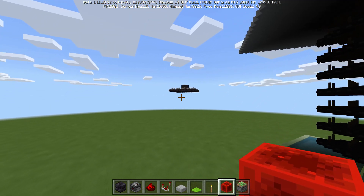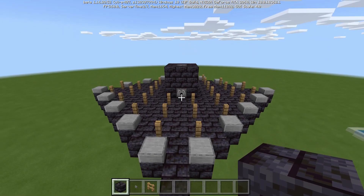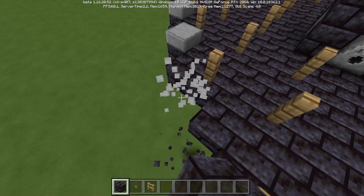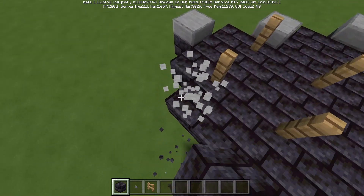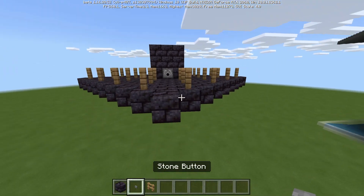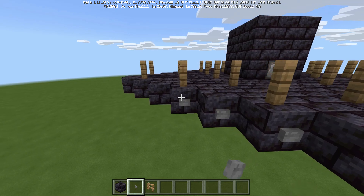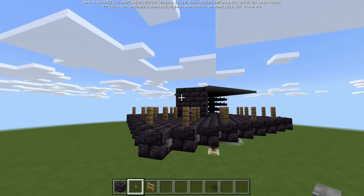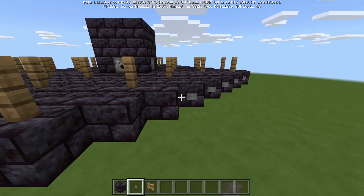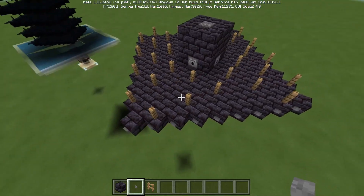Now I'll show you how to convert my previous two farms. The first one is very easy to change — all you need to do is go through, remove one outer layer of blocks and the half slabs that were there, then go around and place your buttons on the edges of all the blocks. The redstone should be the exact same. The only thing you may need to change is reducing the amount of items in the hopper clock — I had everyone put like a stack and a half the first time, and that's just way too much.